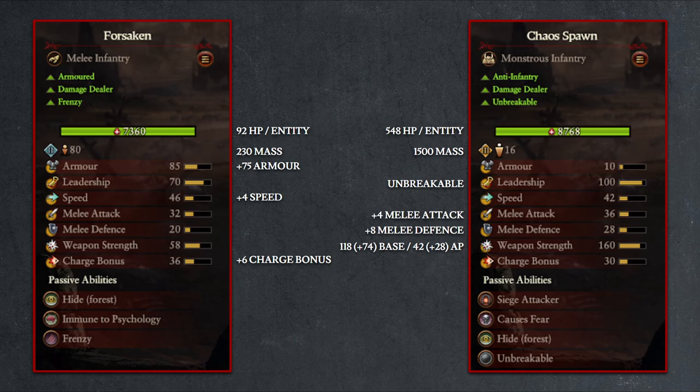Now looking at the Chaos Spawn, we have a completely different type of unit as it now becomes an unbreakable monstrous infantry. And with only 16 entities, the Chaos Spawn will have massive per-entity health and 1500 mass. Their melee attack, melee defense, and weapon strength are all improved, but they are a glass cannon unit with only 10 armor. So essentially Chaos Spawns are great against low mass infantry-spamming enemies and are an unbreakable alternative to Chaos Trolls, which are more heavily armored but have less weapon strength.